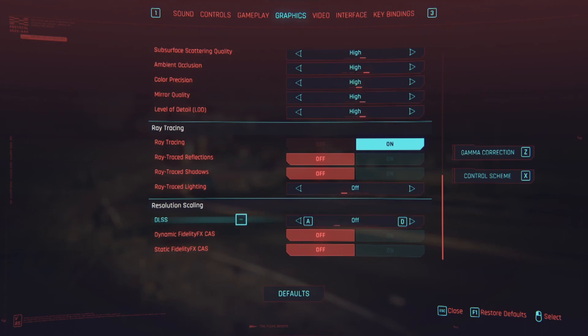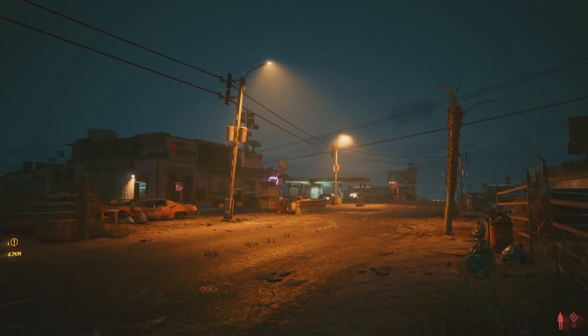DLSS takes your game resolution down a notch depending on the setting, then uses AI to upscale it to whatever resolution you're trying to play at. It does a very good job — even on a 2080 Super with DLSS 1.0 it makes a huge difference. If you're lucky enough to have a 30-series GPU, you have DLSS 2.0, which is a much better iteration. Now, this thing really packs a punch — here in the scene with DLSS off, the average FPS is about 104.